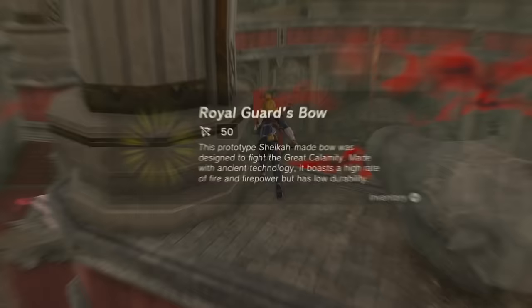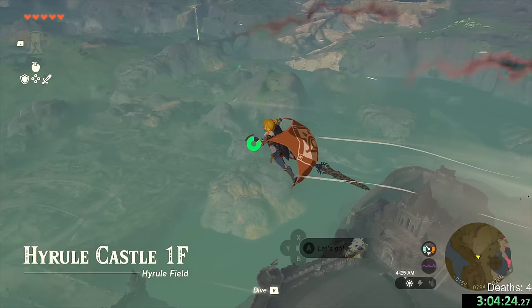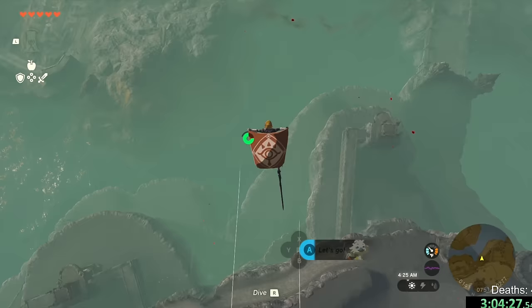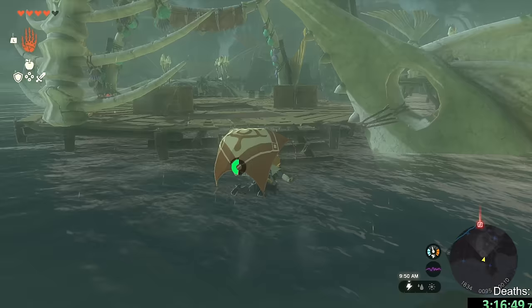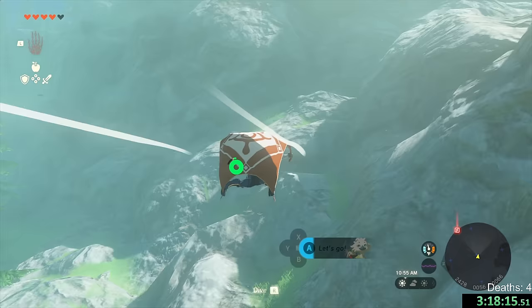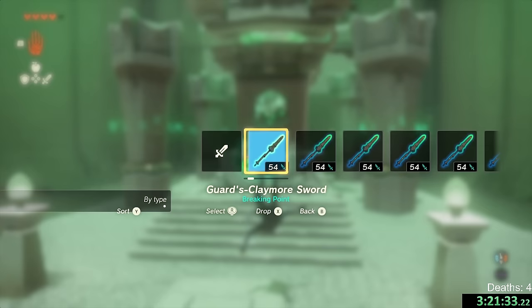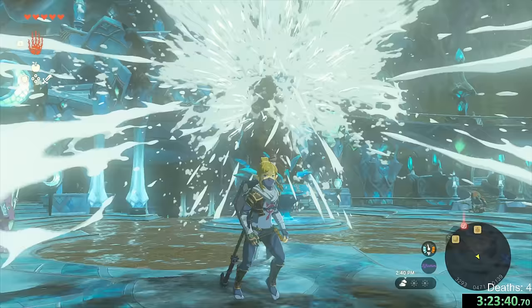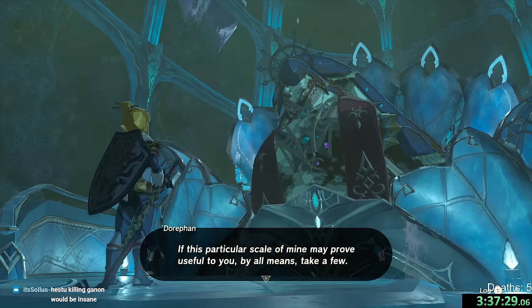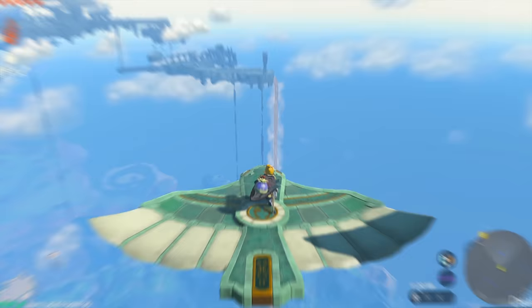A royal guard bow — we're allowed to use this too. A royal guard shield and a spear. Man, this is so cool. I just ignored the extremely long sword poking out of the paraglider — it still works. I feel like this mod was made for me. This mod was made for people with extremely high ADHD. We're finally here — we got here so fast. Let's start off with the shrine. Easiest shrine of my life. I still got damage from that.